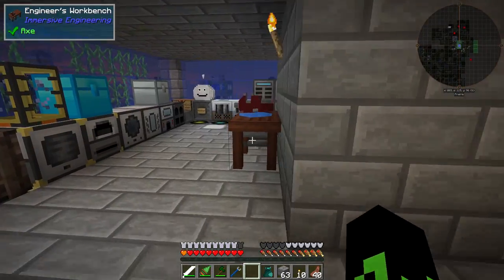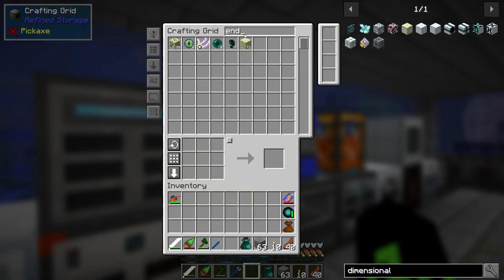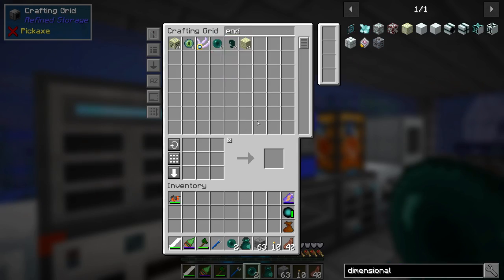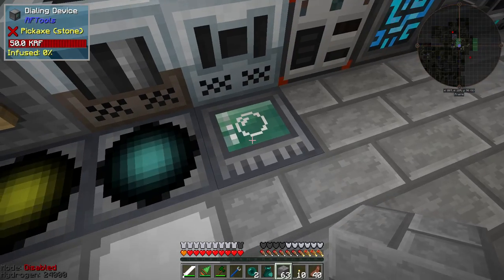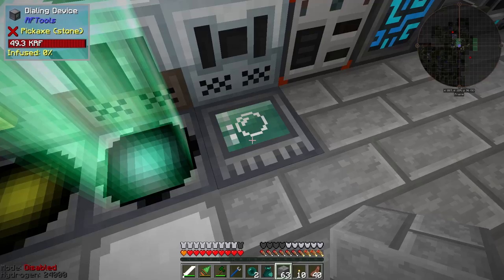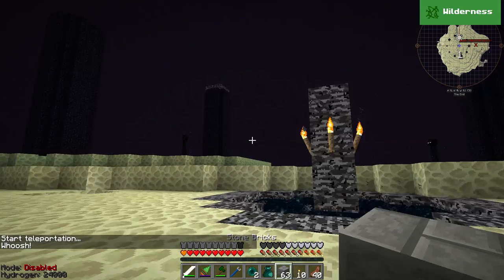So what I'd like to do today: let's grab some enderpearls. I have a few and I'll just need like two for now. Let's put our jetpack back on and we're going to go ahead and dial the End island once and head over so that we can pop our head through one of the portals.